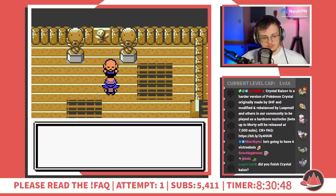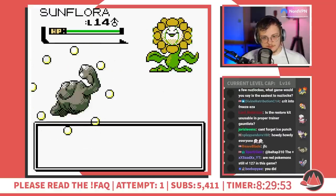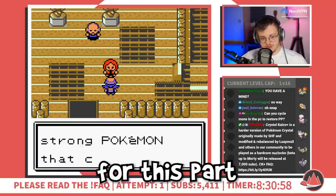The first mini-boss of Crystal Kaizo is Sage Lee, who boasts a terrifying Electabuzz with Ice Punch, a Sunflora, and a Sudowoodo. Here's how that fight went. Because the Pokémon aren't changed, just the movesets are for this part of the game.